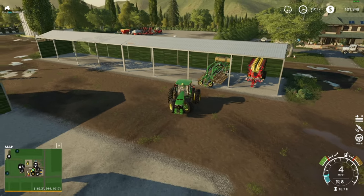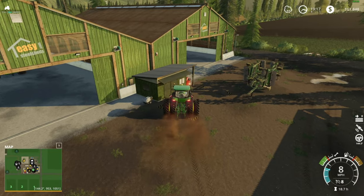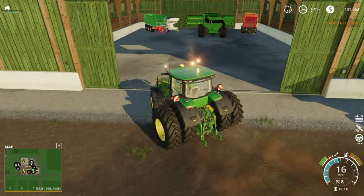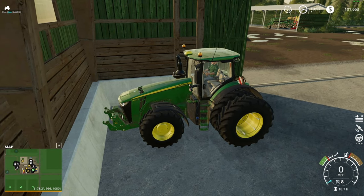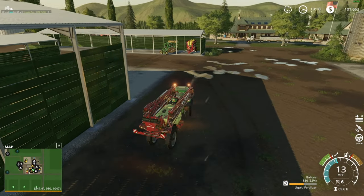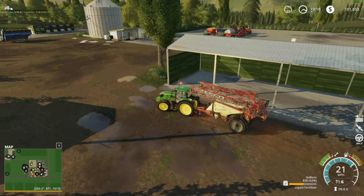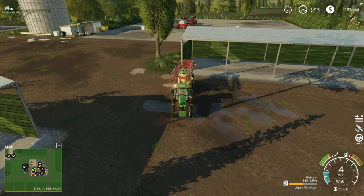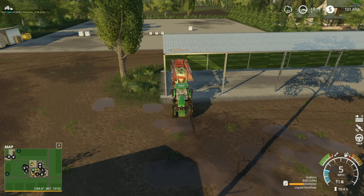Planting the cotton with those two planters wasn't terrible — it wasn't great but it wasn't terrible. Let's grab some fuel and put her in the shed. Tab to the 6155 — yeah that's a good tractor, really good tractor. I actually really like this tractor, it's a good chore tractor — raking, tedding, baling, spraying, all that kind of stuff.